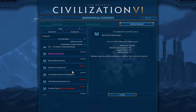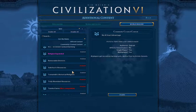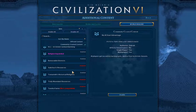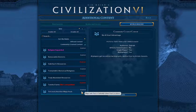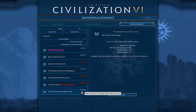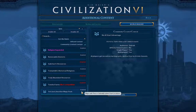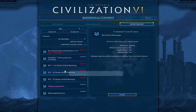The Removable Districts mod allows running a project to remove a specialty district, which is really nice if later in the game you need a different district somewhere. Or more likely, you conquer an AI city and they put districts in stupid places — typically you'd have to raze the city to get rid of them. And then there's the Yet Not Another Maps Pack, which has the Play Europe Again map I'm going to be using.